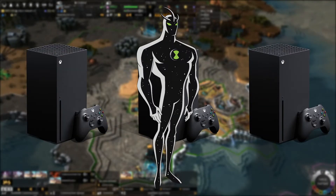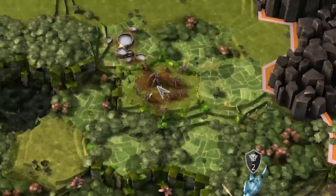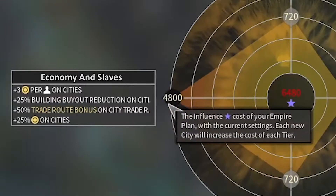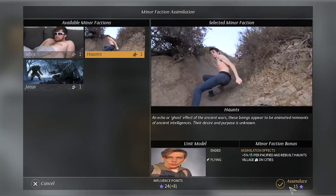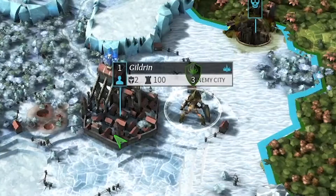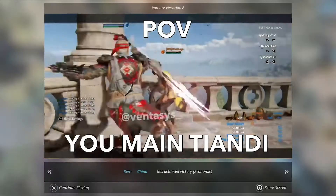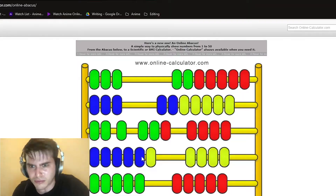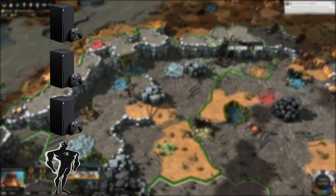Endless Legend is a 4X strategy game much like Civilization games, except actually good. Explore and colonize new lands, build and manage an empire, exploit the land and tame primitive tribes, meet new empires, engage in diplomacy and become the greatest of nations. To understand what type of game Endless Legend is, you must understand what 4X stands for.